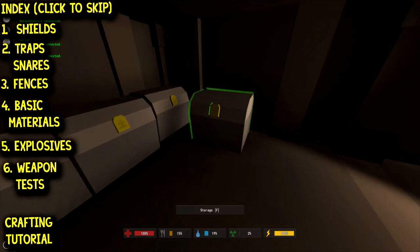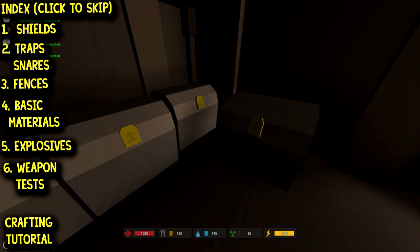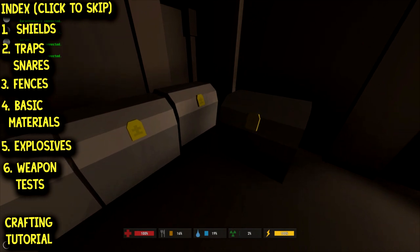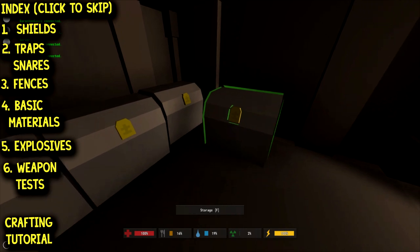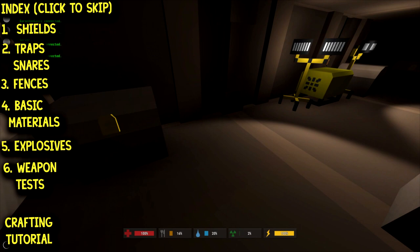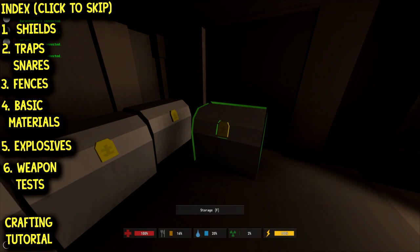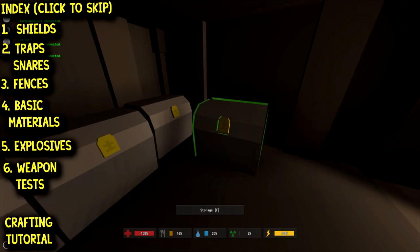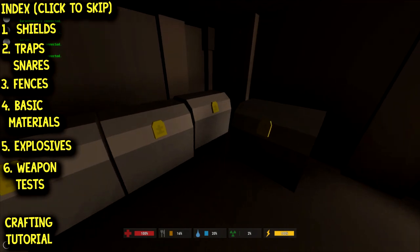It's a pretty comprehensive list — we have a lot of things we're going to be building. The shields, both wooden and metal, spike traps and caltrops, snares, barbed wire, wire fences, and electric fences. Then we'll cover basic materials such as wire, cans, nails, bolts, and scrap metal, because a lot of these you don't have to just loot — you can find and craft them. Then we'll get into the explosives: trip mines, land mines, and the mother of all bombs.